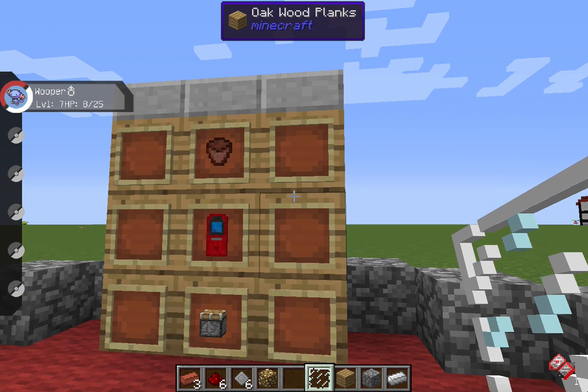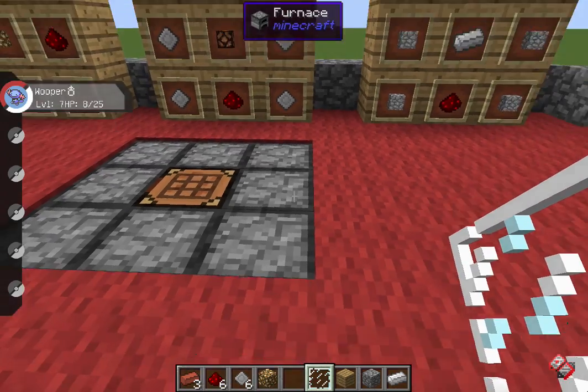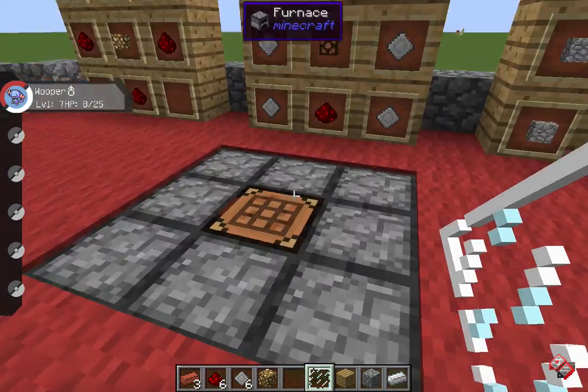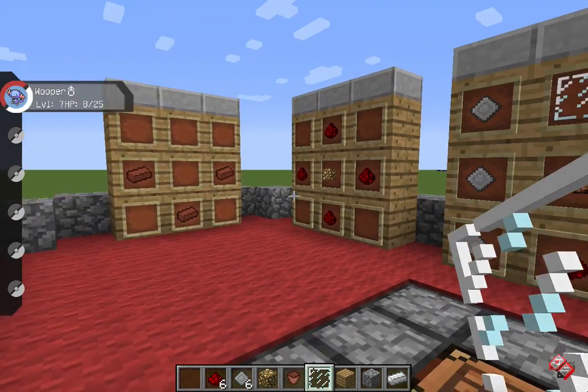If you came just for the recipe, there you go — good luck! Anyway, I'm going to show you how to make it. First you need your plant pot: three bricks in this order — flowerpot.